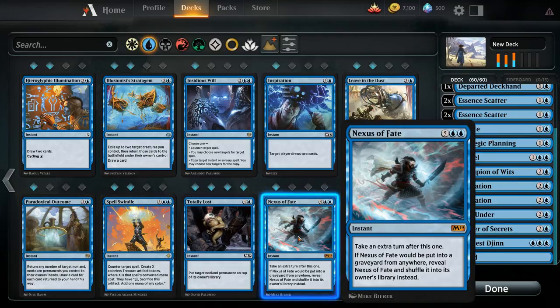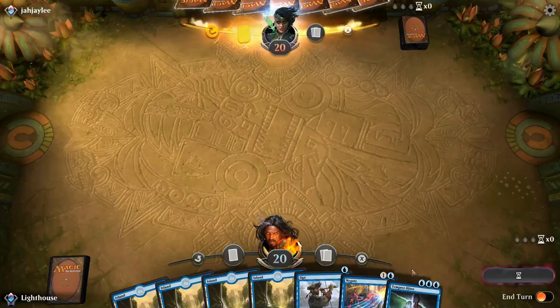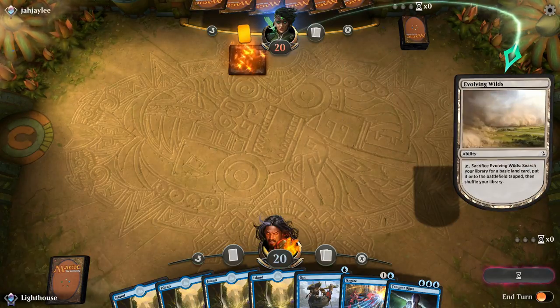So those are the three different types of instants. Now I'm going to show you a game and show you the various instants in action. Right off the bat, you can see I've got two of the different types of instants in my hand: Opt, which is a card that lets me draw, and Negate to prevent any non-creature spells.